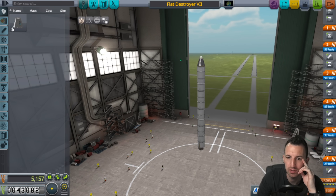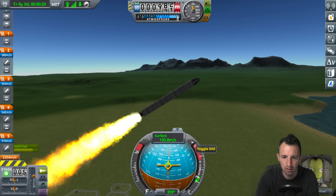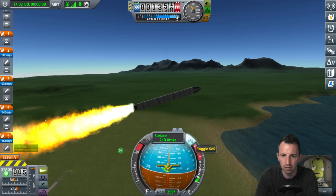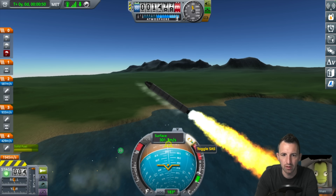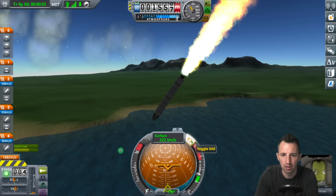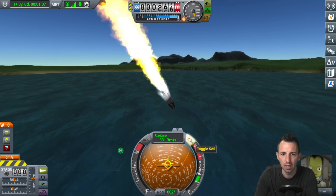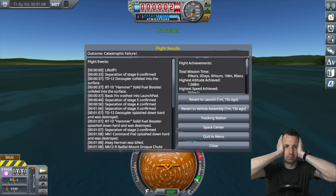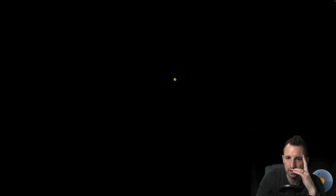I think the Flat Destroyer 7 is the one to get us there, but no - that's not good. Stop - abort! Abort! Abort! I've lost Osie. I've lost Osie. I'm so sorry. Osie will go down as a hero.